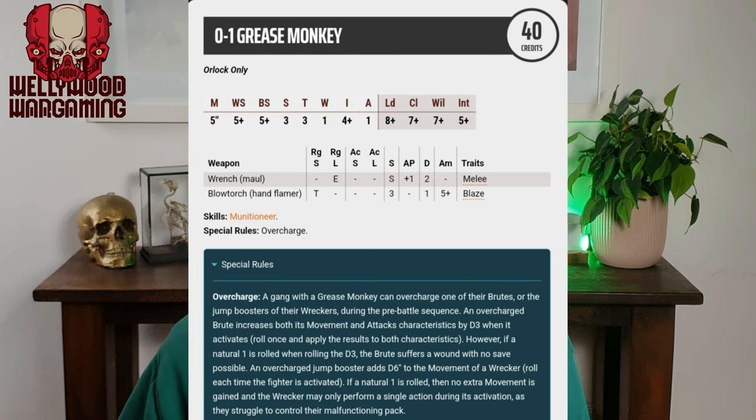There are some really cool weapons here. We've got a wrench, which counts as a maul, and a blowtorch, which counts as a hand flamer — very nice for 40 credits. Hand flamers are one of the best weapons in the game. He also comes with the Munition Near skill baked in, which is a very good skill, especially placed next to your heavy bolter Orlock champion to re-roll those ammo checks.